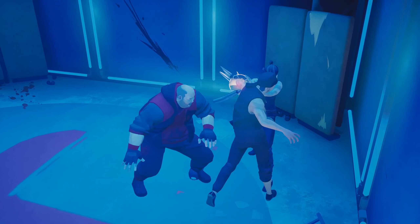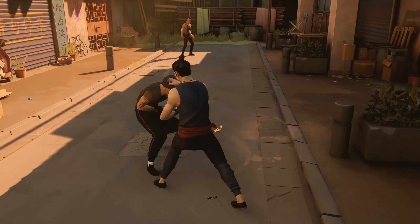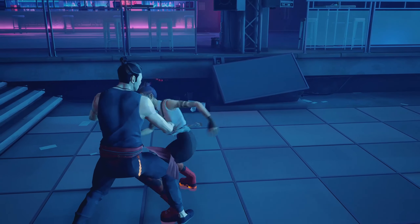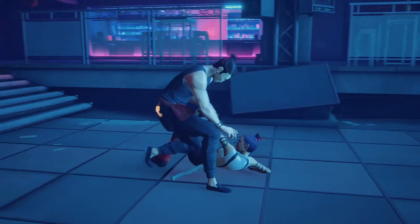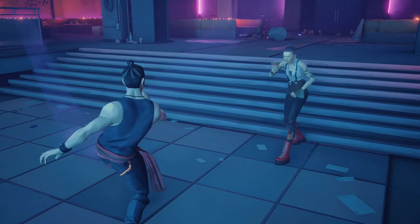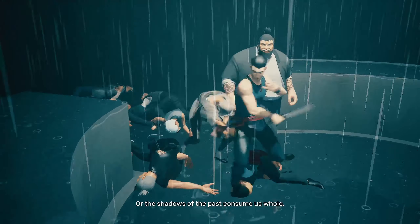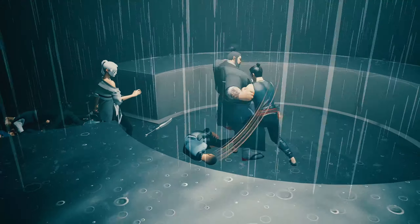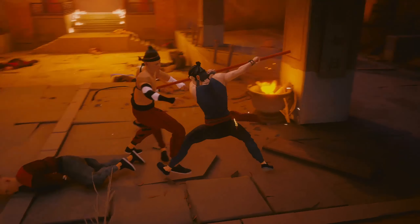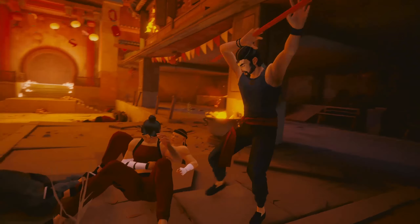Never allow yourself to be cornered. It's fine if you're surrounded, but always make sure you have some space to maneuver around. The last thing you want when getting overwhelmed is to have your back to the wall and nowhere to run. For enemy prioritization, I recommend taking down heavies first, then common thugs, and finally elite enemies. This is because the heavy is the only enemy type that has a grab, which can't be blocked or parried, and you probably don't want to deal with that when you're busy dealing with another enemy.